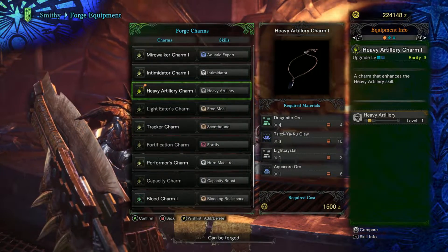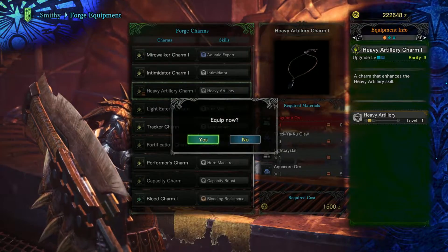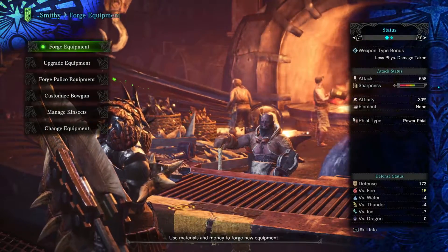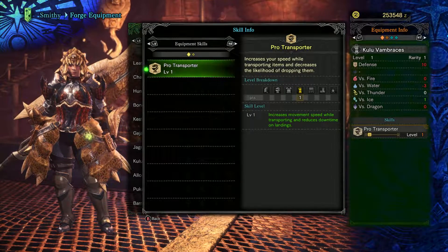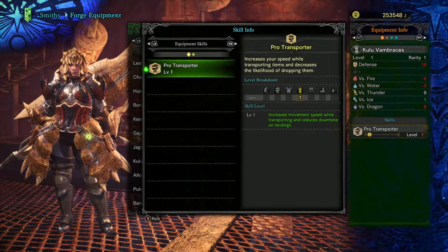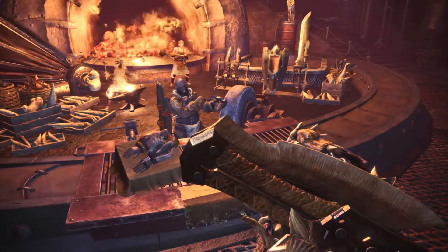There are actually very few skills we need to take on Zora. Two points of heavy artillery between the high metal greaves and heavy artillery charm will handle most of it. If you're really planning on making a good amount of Zora gear, it might also make sense to equip the Kuluyaku arms, as the pro-transporter skill will allow us to load cannonballs faster.